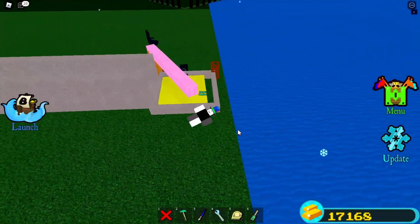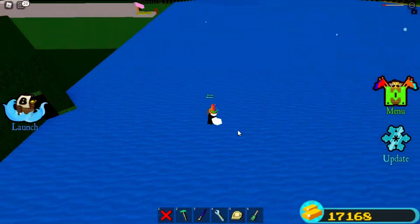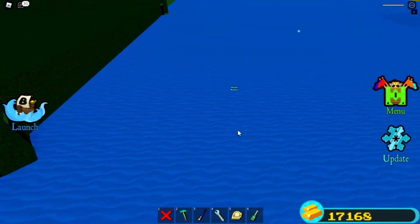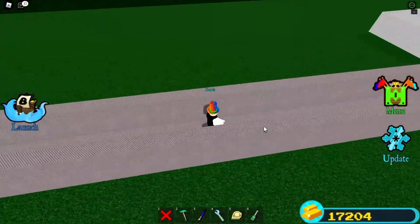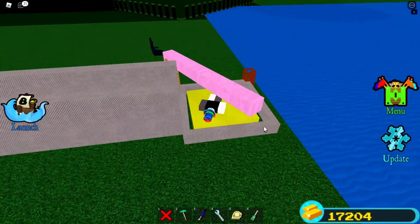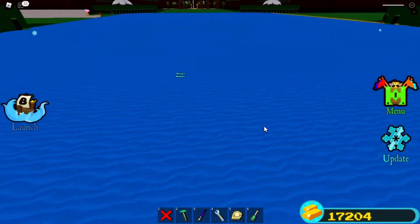Welcome to the video. I'm going to build an auto grinder that's AFK-able and you don't need any portals — zero portals needed. An added bonus is you can put this grinder on any team, not just white team. You could put it on this side or that side, it doesn't really matter.